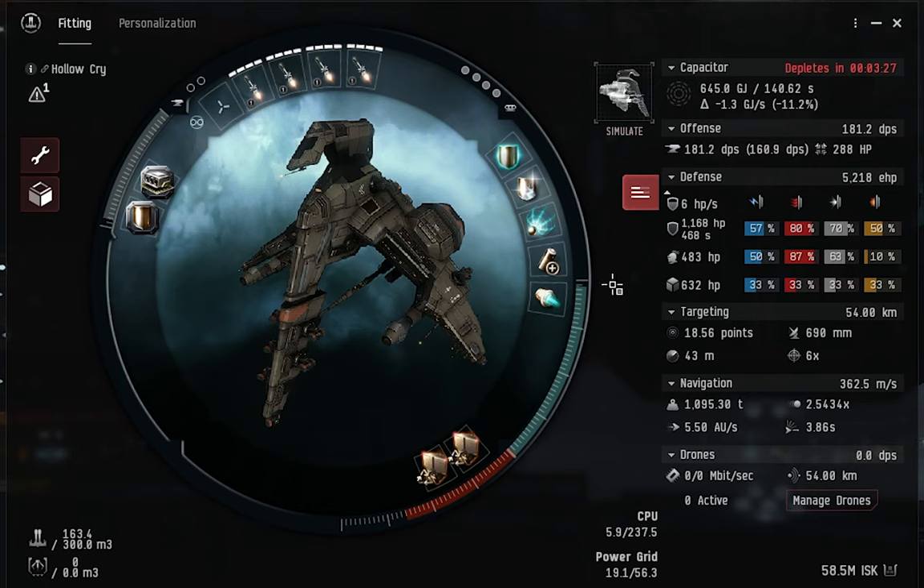For propulsion modules like afterburners and microwarp drives, overheating always provides a 50% speed bonus, which can be really useful in a pinch. In PvP, positioning can be absolutely vital, so getting into position faster can make a huge difference. I was out in a Federation Navy Comet doing faction warfare recently and managed to take out a Kestrel — because I overheated my afterburner to close range quickly, while he was trying a kiting fit and it just didn't work for him. For tackle modules like stasis webs, points, and scrams, overheating always provides a range bonus. You can even activate the overheat while in warp so the very first cycle grabs an opponent faster.